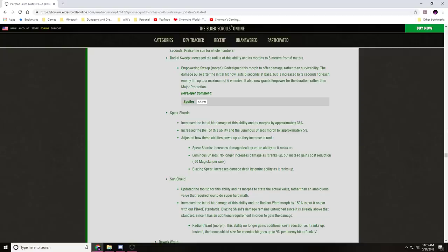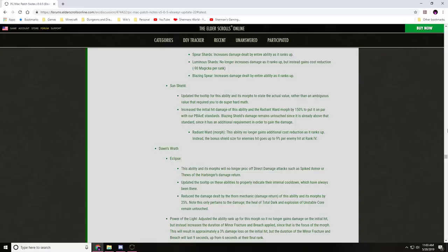Puncturing Strikes channel time reduced to 1 second from 1.1 seconds. Radiant Sweep radius increased to 8 meters from 6. Empowering Sweep redesigned to offer damage rather than survivability — the damage pulse now lasts 6 seconds base, increased by 2 seconds for each enemy hit up to 6 enemies, and grants Empower for the duration. Spear Shards initial hit damage increased by approximately 36%; DoT increased approximately 5%. Spear Shards ranks up in damage on the whole ability; Luminous Shards no longer increases damage as it ranks up but gains cost reduction instead. Blazing Spear increases damage dealt by the entire ability as it ranks up.